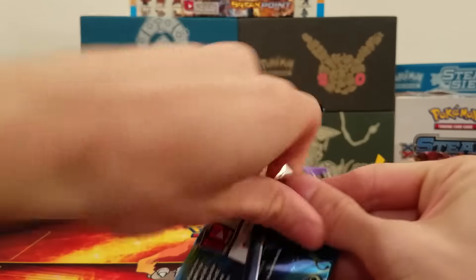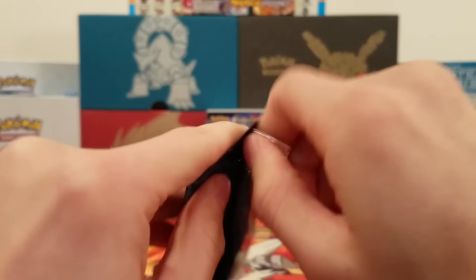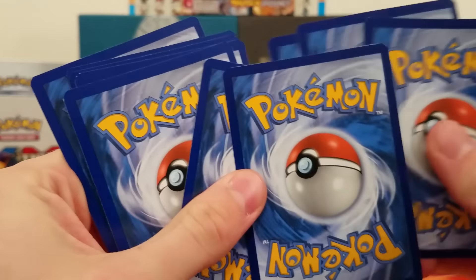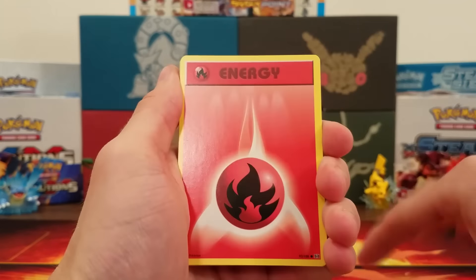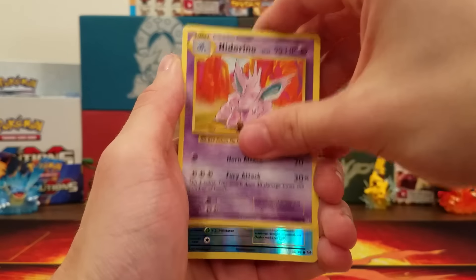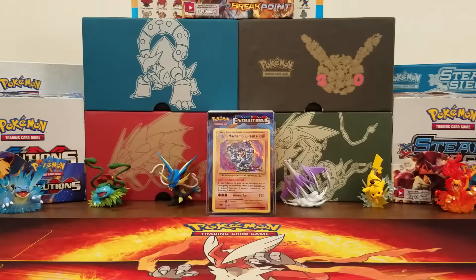So we got this Venusaur pack — let's see what we can get right off the bat. This one's being a little bit of a pain to open. We'll do the card trick. We got ourselves a Voltorb, a Fire Energy, a Vulpix, Tangela, Machop, Brock's Grit, Devolution Spray, Nidorino, Staryu Reverse, and a Farfetch'd. Nothing real special in that pack.